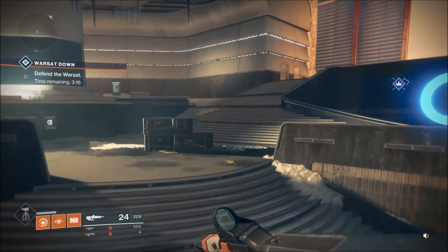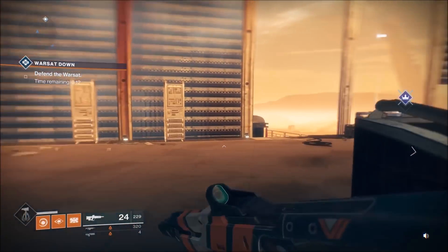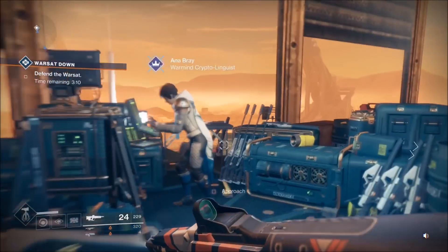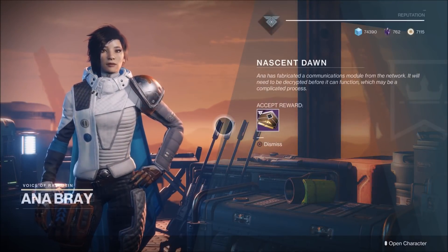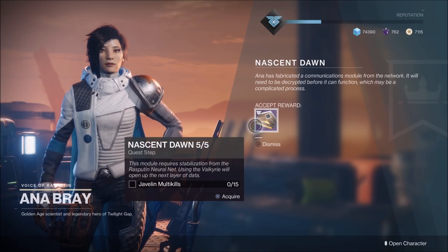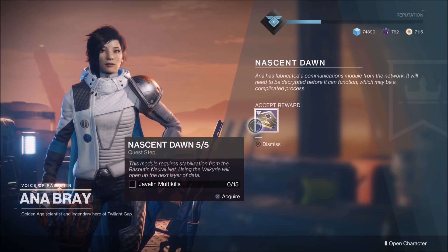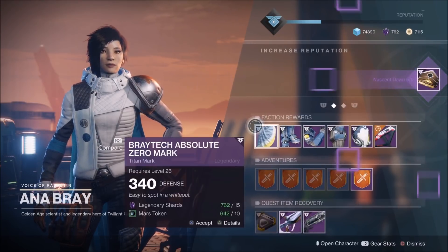What's going on everybody, Afflicted Gamer here back with more Destiny 2 content. Today the Nas and Dawn quest step five out of five is here — the final step after the last five weeks. If you have Anna Bray's exotic scout rifle, the Polaris Lance, then you have access to this quest step. I'm going to show you guys what you have to do to complete it, and in the end you will get the catalyst for the Polaris Lance.